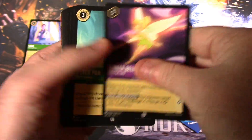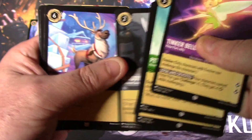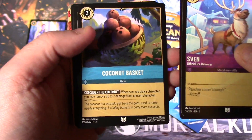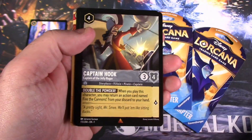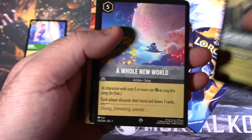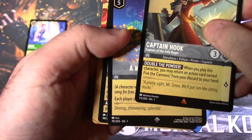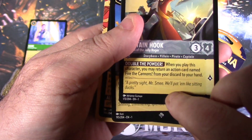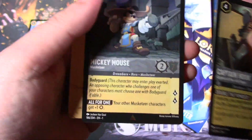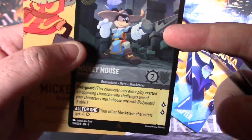Moving faster now — we have some Tinkerbell here, all common stuff. Now to our uncommons: Friend, Mother Knows Best, and a Coconut Basket. We have a Captain Hook rare — you can see that right here. We have A Whole New World, which is Aladdin, and this has a super rare icon. They upshifted it here, so at the minimum you always get two rares in a pack, but sometimes they upshift and you get a super rare, which is what we have here. And the foil is a rare Mickey Mouse. You can see the foil right there. Not too bad.